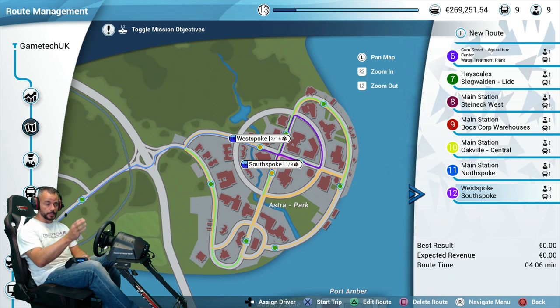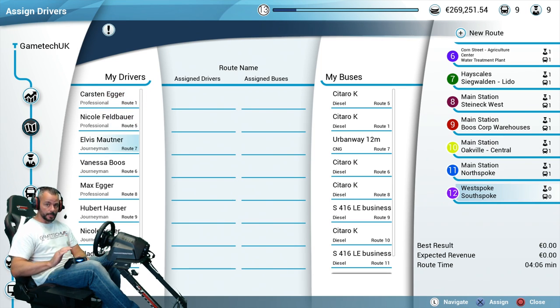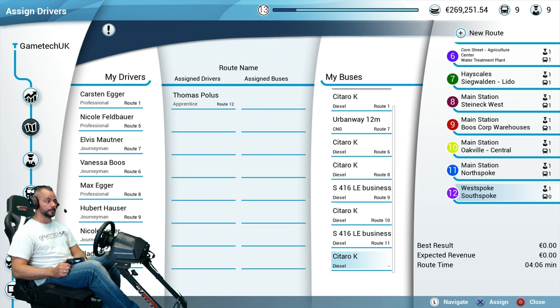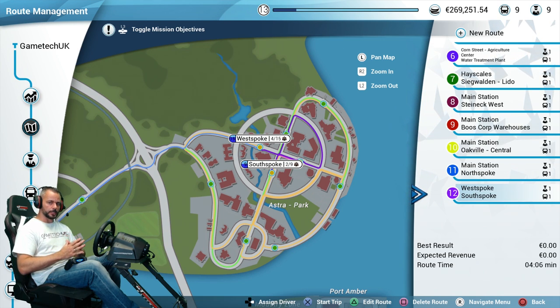Once you've assigned your route, hired an employee, and bought them a spare bus, go back to the route. At the very bottom of the screen, press right on the d-pad to assign a driver. You'll get a list of drivers — if a driver has a route number by them, they're already taken. Scroll down to Thomas, who has a dash, and click X to put him in as an assigned driver. Do the same for buses — scroll to one with a dash, click the Citaro, then press circle to exit. Now just drive the route normally to show your driver how it's done. Once you've completed the route, that campaign objective should move on.